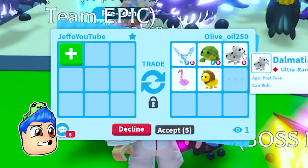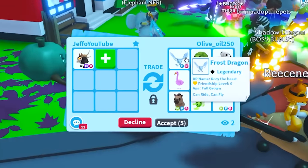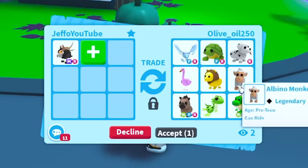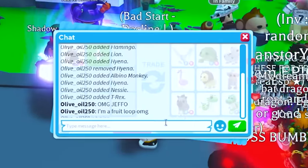Rory the Beast! These are like old exotics. This is already insane - I would already do this in a heartbeat. The Frost Dragon! And then on top of that, I'm always looking to collect Dalmatians, Lions, and Flamingos. And even the Nessie has great value. This is way too good of an offer.